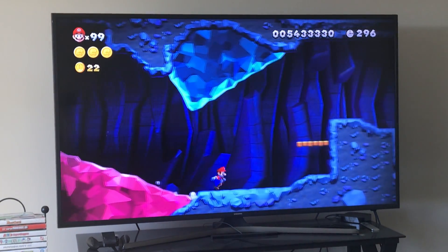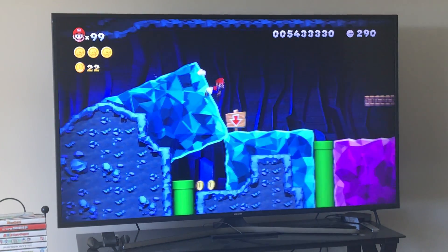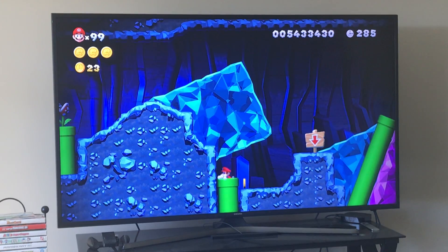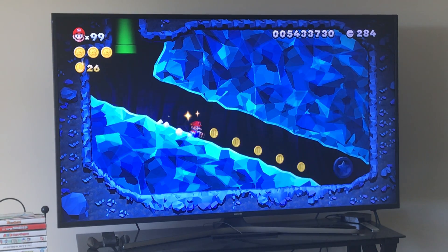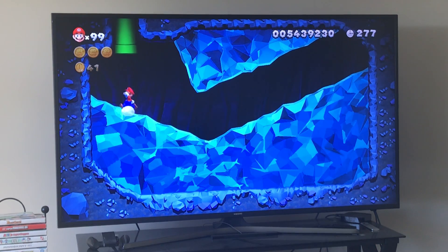I'm going to slide right here. You have to ground pound where this arrow is pointing to get your third star coin. This time we're not going to go for the regular exit — we're going to go for the secret exit. Just hold down the slide, that's all you have to do, then go inside the pipe. We have all three star coins now.